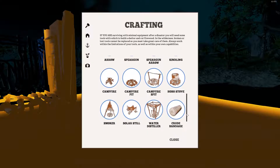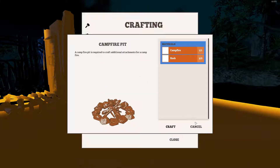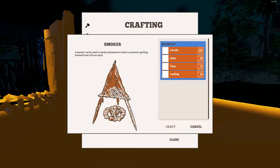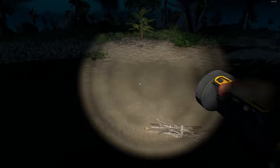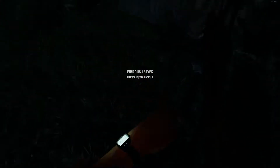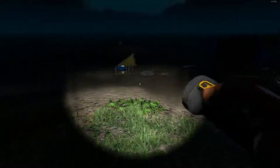We have a hammer somewhere, not worried about that. We're going to need rocks. Oh, we have a campfire pit already. Let's build a smoker first, simply because once we cook our food we have somewhere to put it. We need sticks — let's get our flashlight out so we can see what we're doing. We should really wait for daytime. I hate not being able to see.